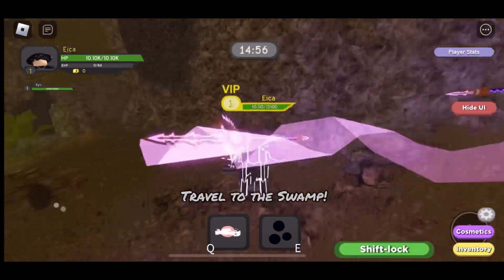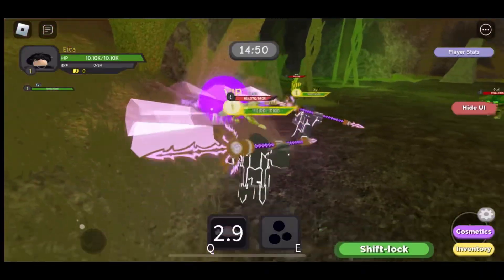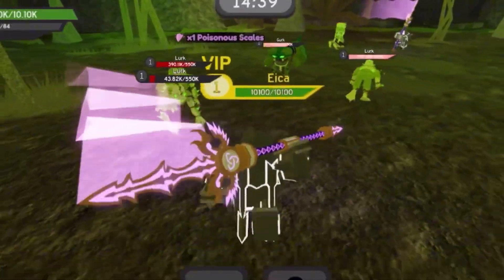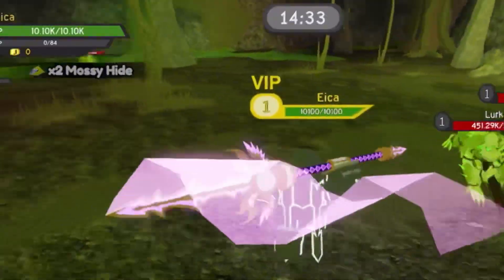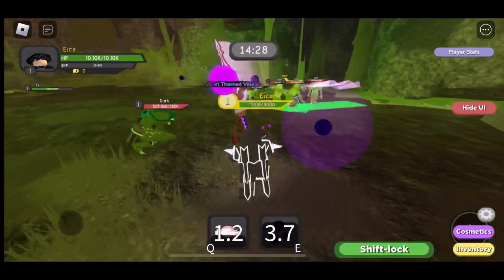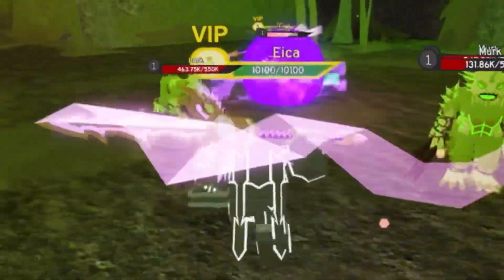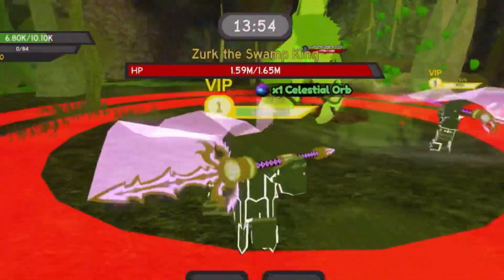I recommend you play with at least two people because it's a lot easier. In the first room you just have to kill the mobs that come out and eventually a boss will spawn. These things look like weird toads - are these zombies? As you can see I got the mossy hide from killing a mob; you just get random dropped items. I don't think the item drop rates are that high. Then the last mob dies and the boss spawns.